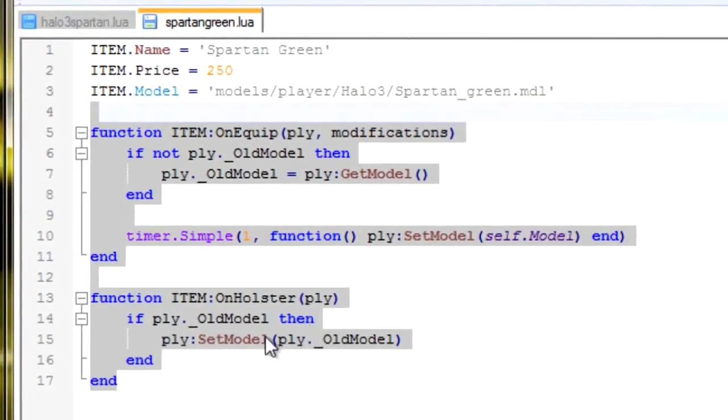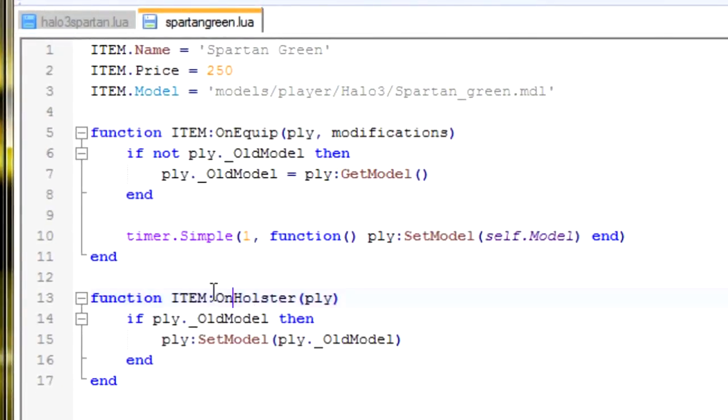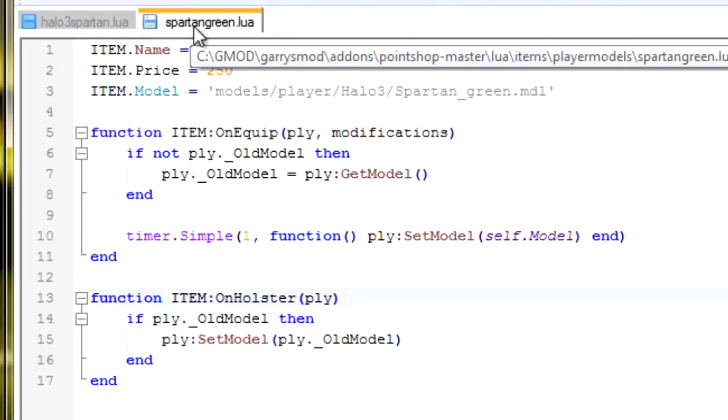Once you've done that, just add this function here. Don't mess around with this unless you really know what you're doing, but for Point Shop you don't really need to mess around with it. Once you've done that, you're one step closer to adding your player model to Point Shop.